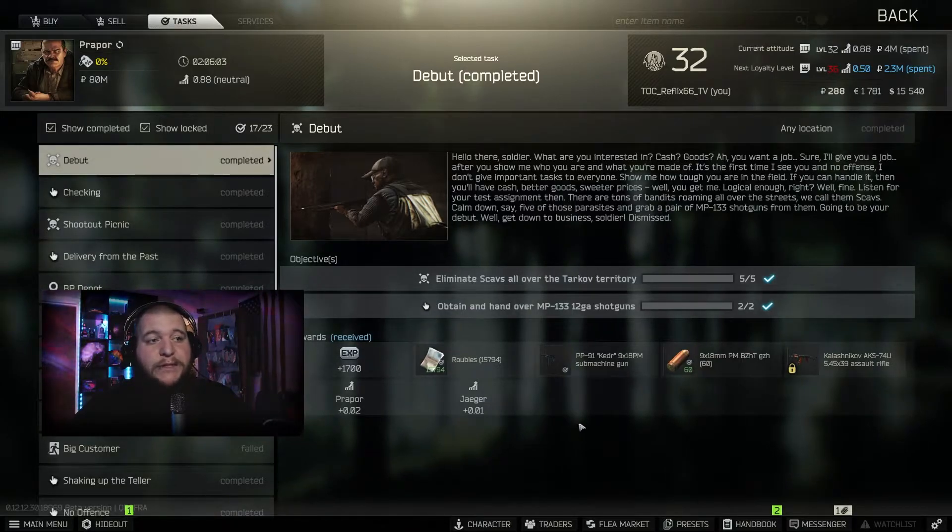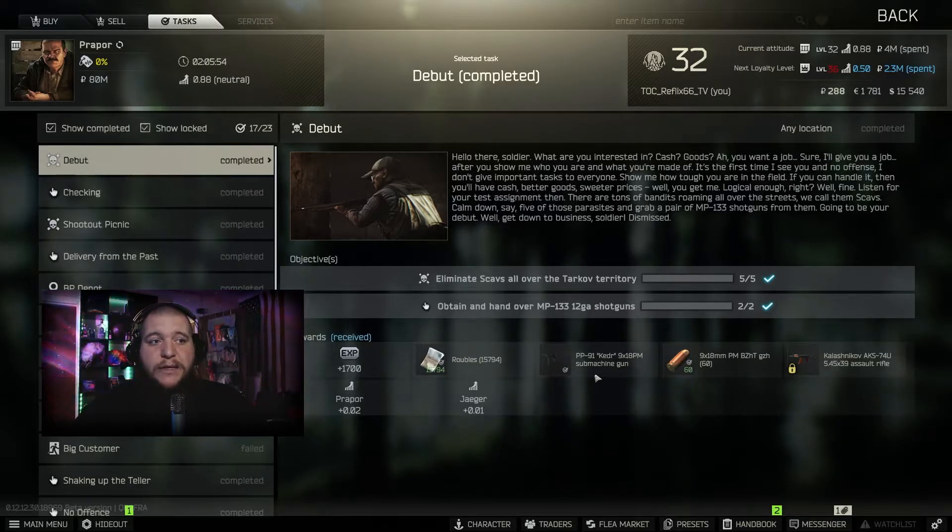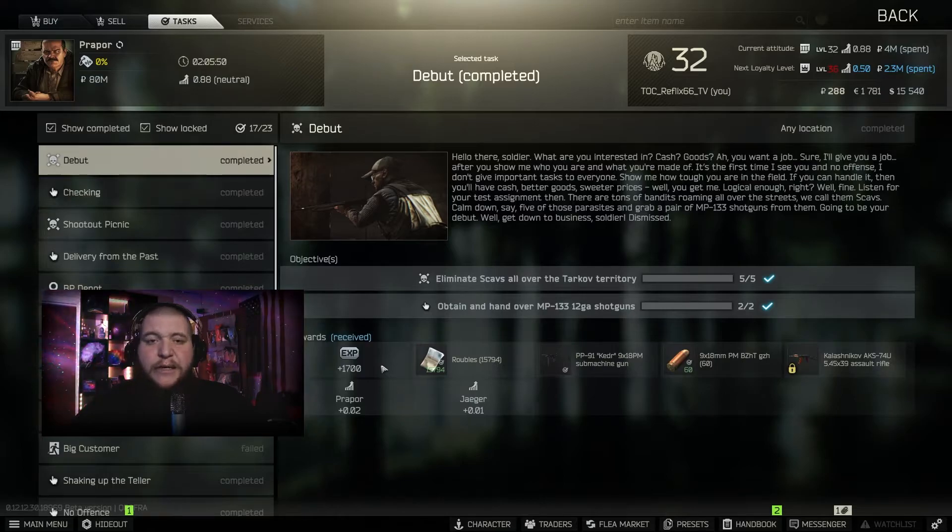The reward for this task is pretty straightforward. You unlock the ability to buy the baby AK, the AKS-74U. You get 60 rounds of 9x18 PM ammo, you get the Kedr submachine gun, 15,000 rubles plus or minus depending on your reputation, and 1,700 experience.